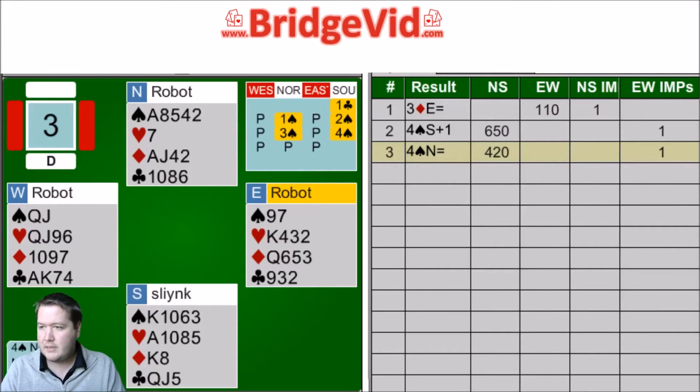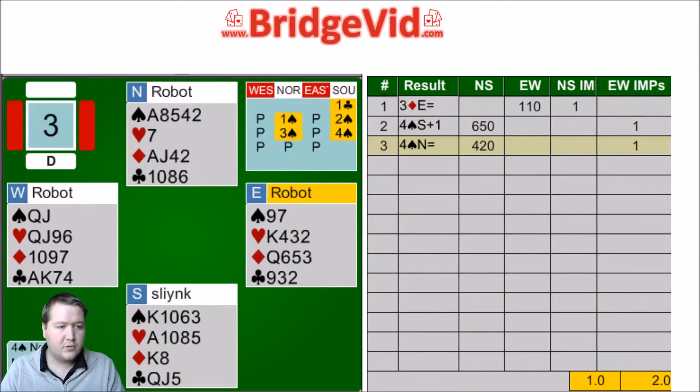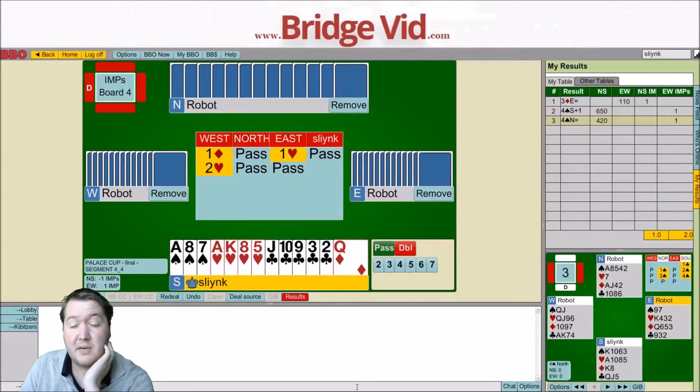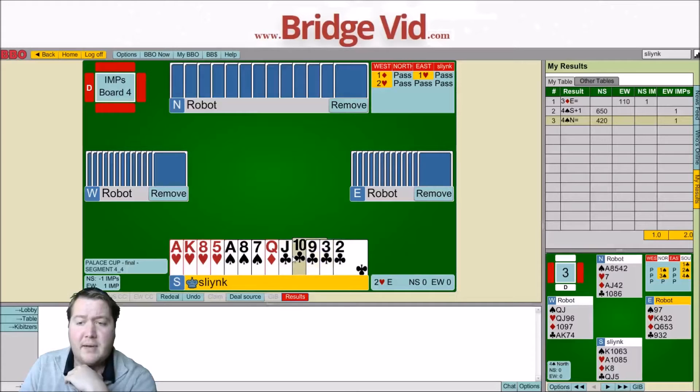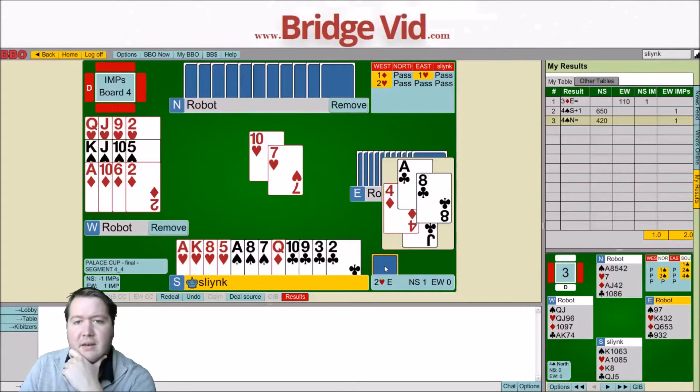Let's do some editing. There we go - now you can see the whole score. Moving on to hand number four. Diamond, pass, a heart - 14 points. Don't really want to bid two clubs, my suit's not that good, it's not really going to achieve much, so I'll just pass. Two hearts, pass, pass. My partner didn't want to bid, but they have a short heart. I'll just let it go - it could be right to balance there, but with such length in hearts, I chose against it.